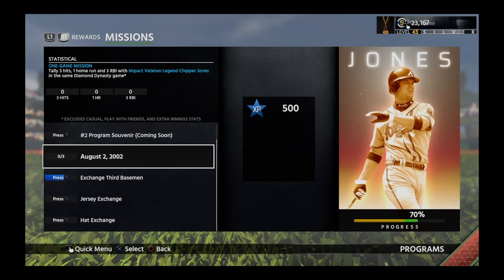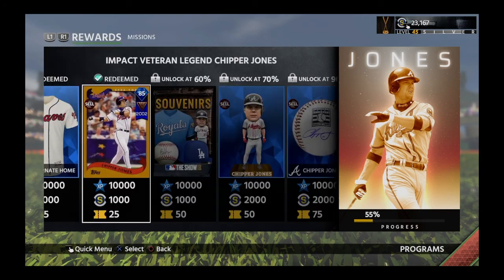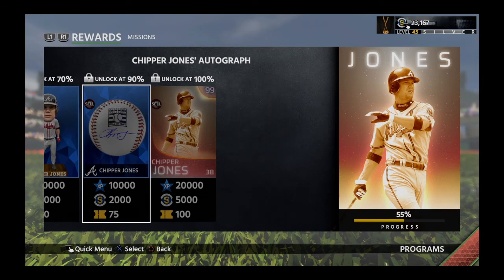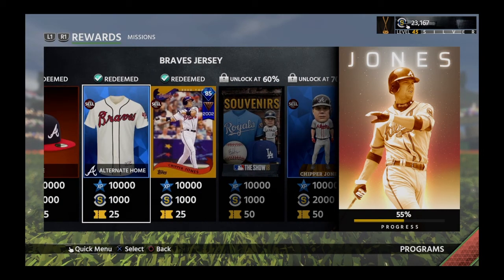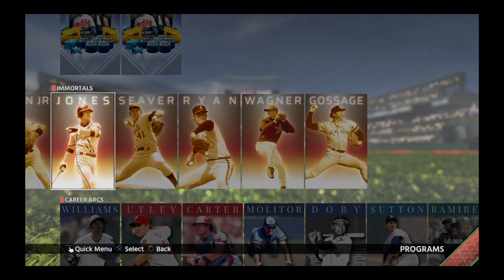That's not bad. I thought maybe it would be something similar to like the Billy Williams missions where you need to accumulate a lot of stats. I prefer these one-game missions because you can accomplish them much, much quicker. What we're working towards, obviously, is all of these rewards up to that Immortal — the Immortal Chipper Jones 99 overall card. Somebody that I can put in my lineup and win a bunch of games.